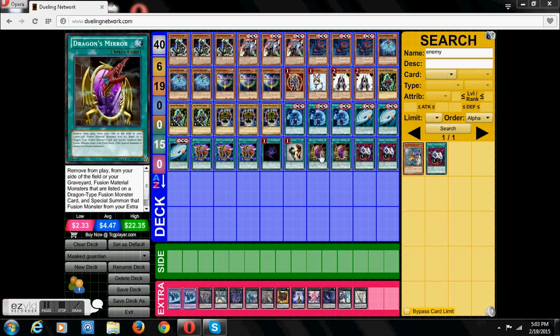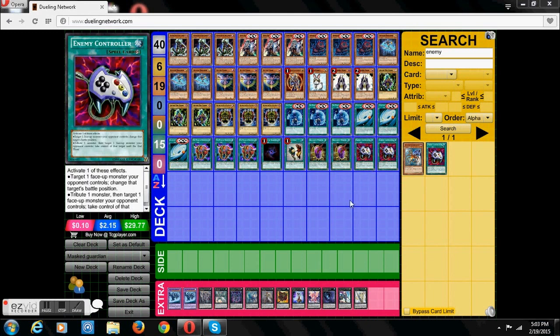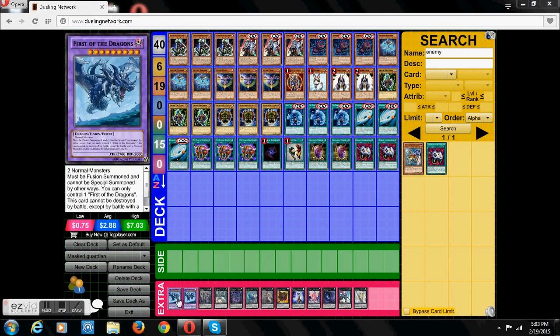Two Dragon's Mirrors, since First of the Dragon is a Dragon type and it's really powerful — it's a really good ability to just summon that monster unaffected by all monster effects. And then we have two Enemy Controllers, since you can still get Max Beats Desgardias's effect off an Enemy Controller, which is amazing.